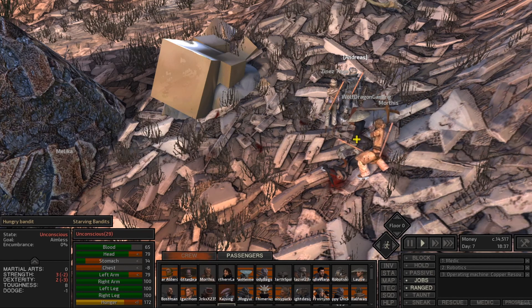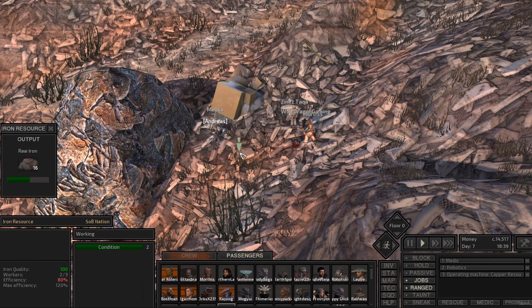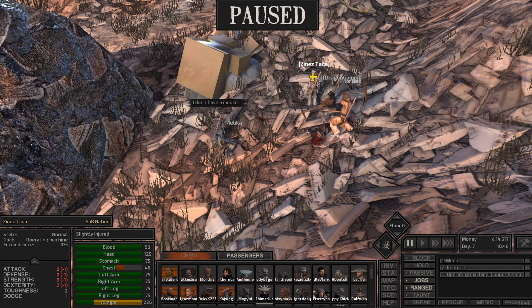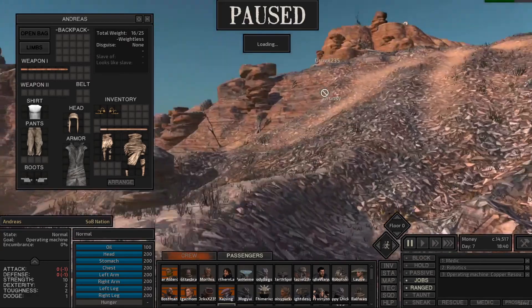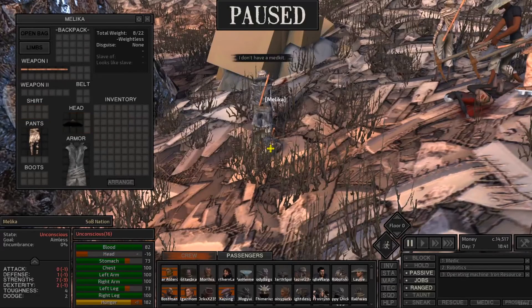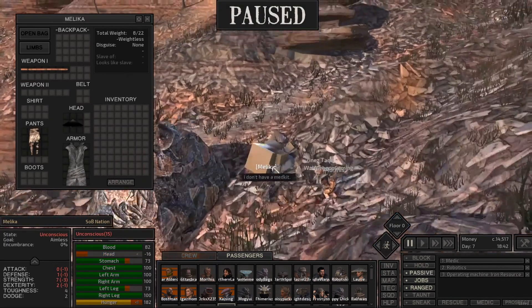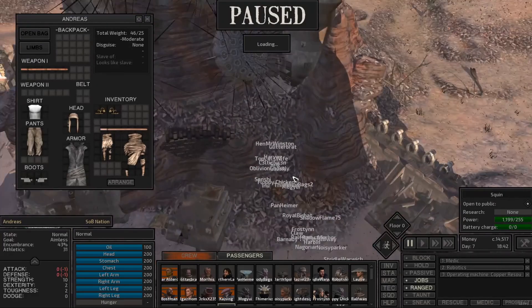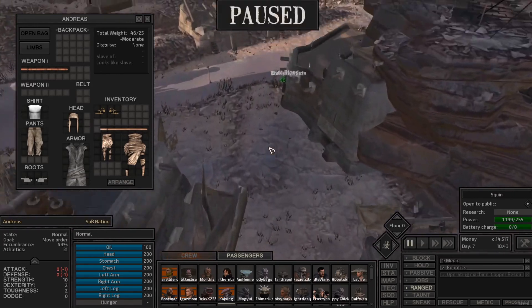Andreas, loot this person — take the cats, the armor, the weapon, the pants. I think she's unconscious. Pick her up. Does anyone have a repair kit out here? No one has a repair kit. How bad is she? Unconscious and pretty bad. Pick her up again and run back into base. Thank you Andreas for the save. Get her back.